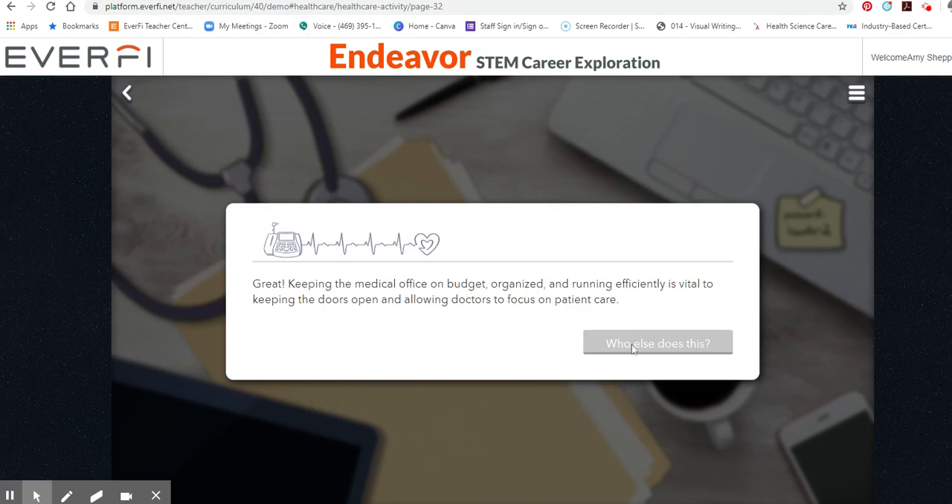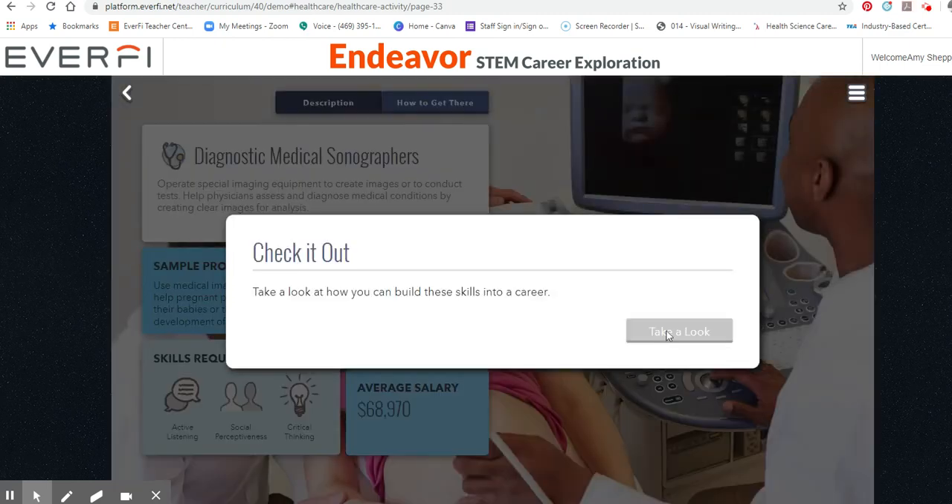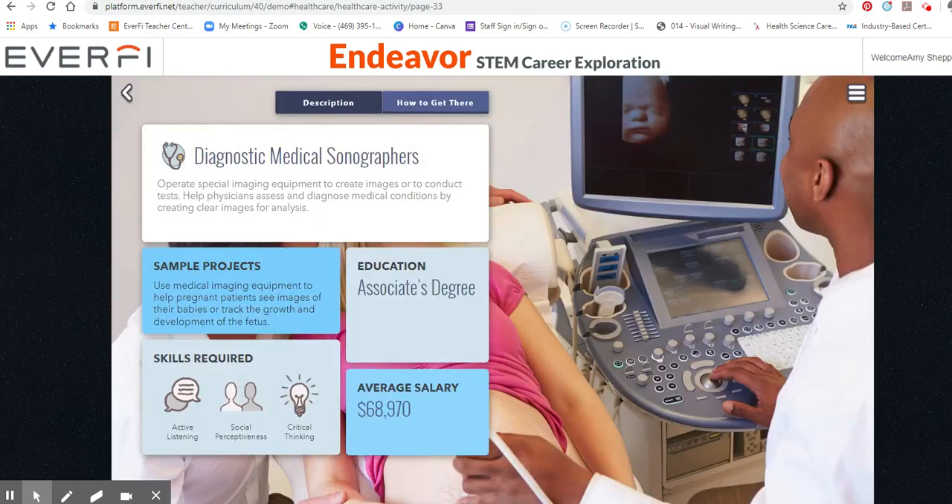Keeping the medical office on budget, organized, and running efficiently is vital to keeping the doors open. It's going to give you another career information — take a look at how you can build these skills into a career. You can read through it and then it gives you the option again to either like the career or dislike the career.